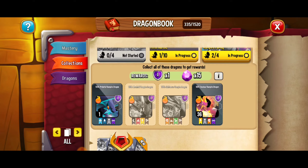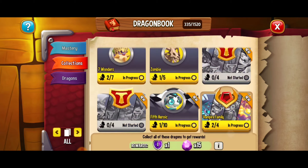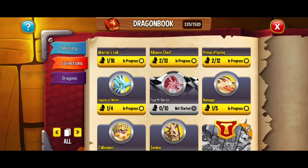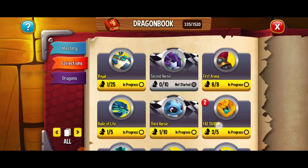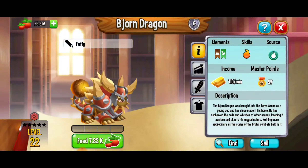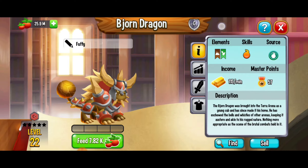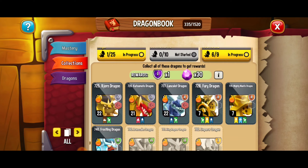I believe the vampire family is also another collection of dragons that have skills. These are super cool dragons and they can be really powerful, but just because they have skilled moves doesn't necessarily mean they're a strong dragon. For example, a heroic dragon can be stronger than an ordinary arena dragon — the bjorn dragon is technically just a common dragon, so of course a heroic dragon is going to be stronger than the bjorn dragon.